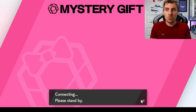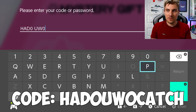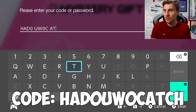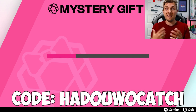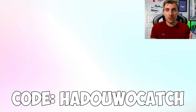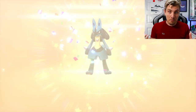This will connect you to the internet and you're going to want to input the code shown on screen. Pause the video if you need to put this code in. Once you've input it, it will say 'Searching for a Gift' and then a message will pop up allowing you to obtain the Lucario gift, which will come through nicely in your game.